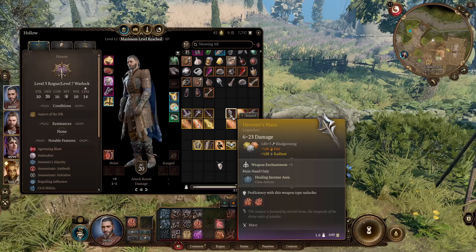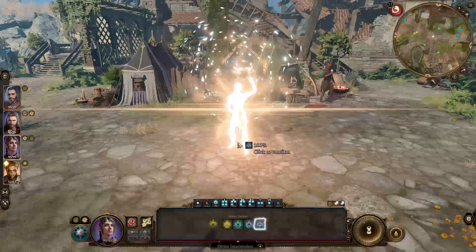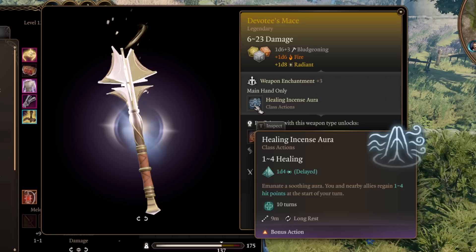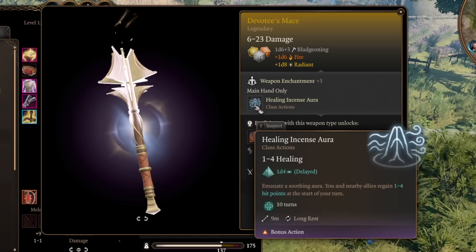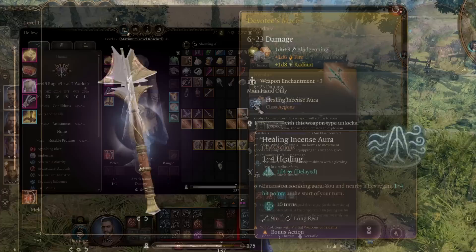Most legendaries are found in Act 3. The first and easiest is the Devotee's Mace. As soon as you reach level 10 on any cleric, such as Shadowheart, you get a once-per-playthrough ability: Divine Intervention. You have four choices, and the fourth is 'Arm Thy Servant,' generating this legendary weapon to keep forever. It's a one-hand mace used in the main hand, and it comes with the Healing Incense Aura class action — healing allies and yourself for 1–4 hit points at the start of every turn for 10 turns, usable as a bonus action once per long rest. It's a very good healing stat stick.